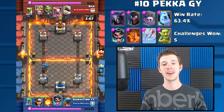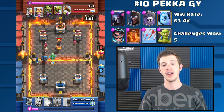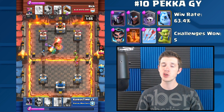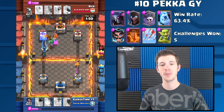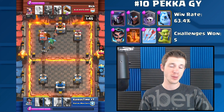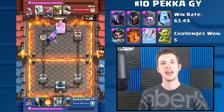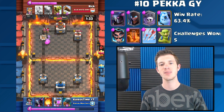It does have the Pekka for primary defense as well as the Night Witch, and you can use either those two or the Ice Golem to act as tanks so that the Graveyard can deal some damage onto your opponent's tower. You should reserve the Arrows for offense to make sure your Graveyard can do damage by getting rid of things like Skeleton Armies, Goblin Gangs, and Minions. Use the Poison mostly on defense unless your opponent places down something like a Wizard or Barbarians where you can get good value.